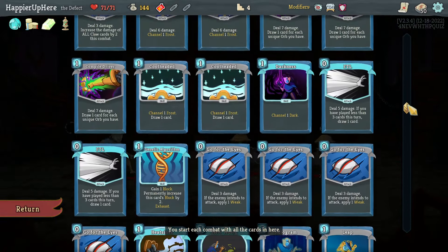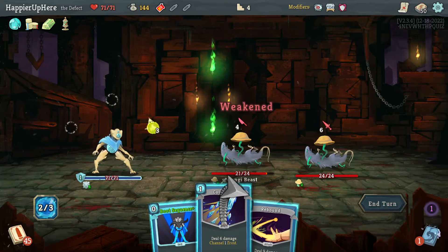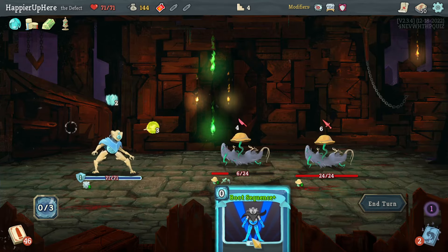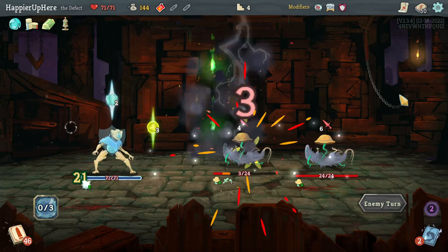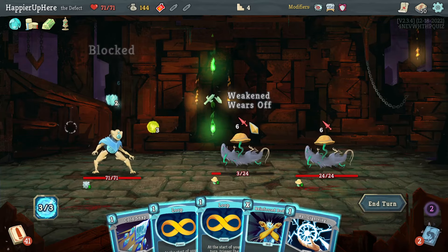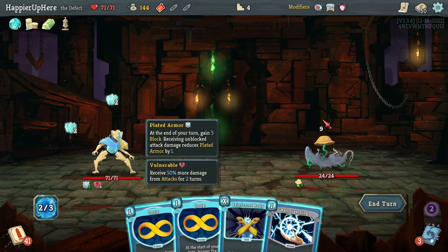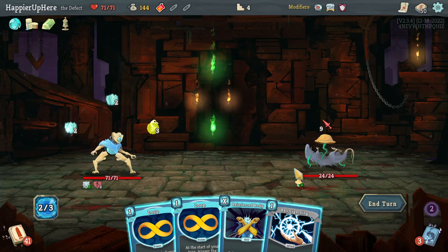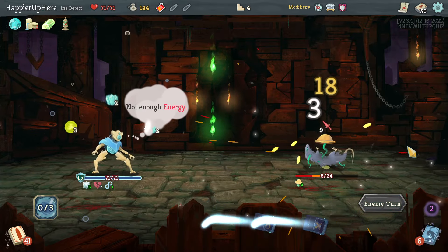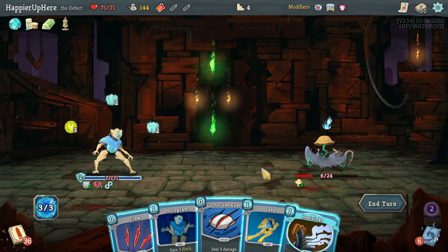I should have probably delayed some fights to get it upgraded. Let's do it now. Go for Ice, Cold Snap — actually let me rebound the Cold Snap. Then here — I'll play Boot Sequence so I don't take damage. I could do two loops; Cold Snap first, then with Orichalcum I should be fine. I'll do Ball Lightning and then play the Loop.